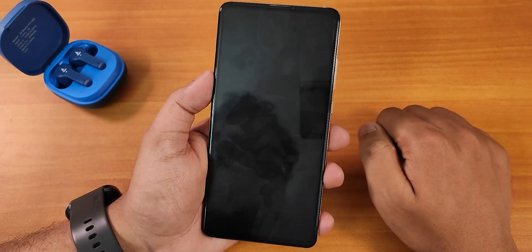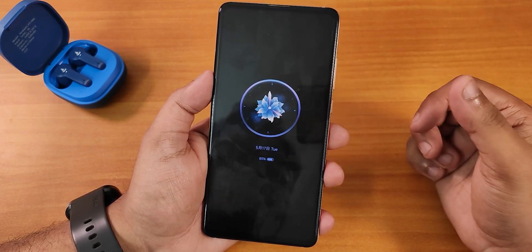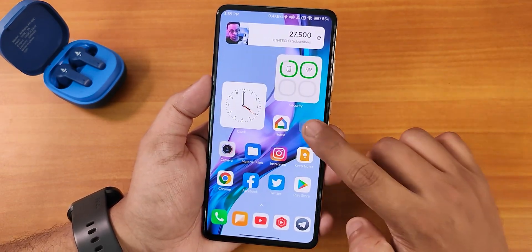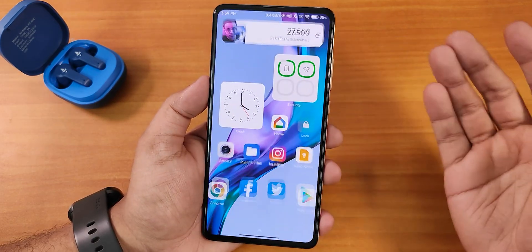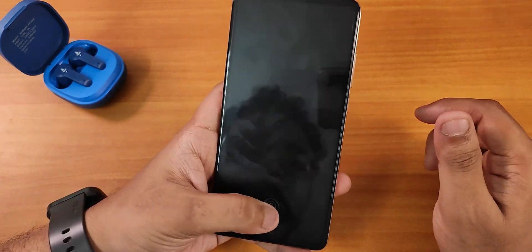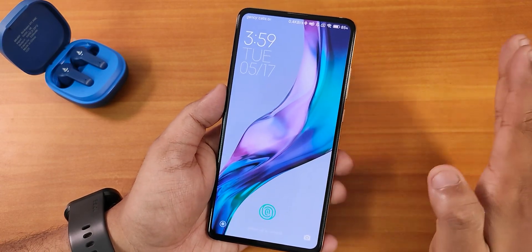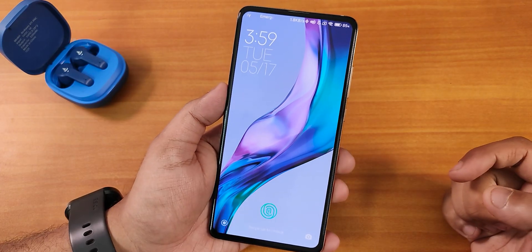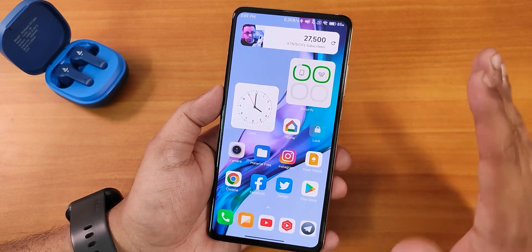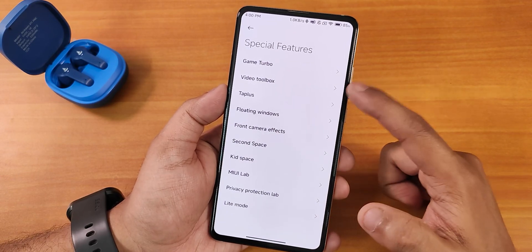The always-on display looks beautiful with a plethora of options to choose from. Let me show you the fingerprint scanner speed — I just tap it and it unlocks; notice how fluidly the animation works. I can use other fingers too. From the always-on display if I double tap, this is how the lock screen looks — you can change the lock screen clock. Tapping the fingerprint scanner unlocks it — the animations throughout the UI are just awesome.